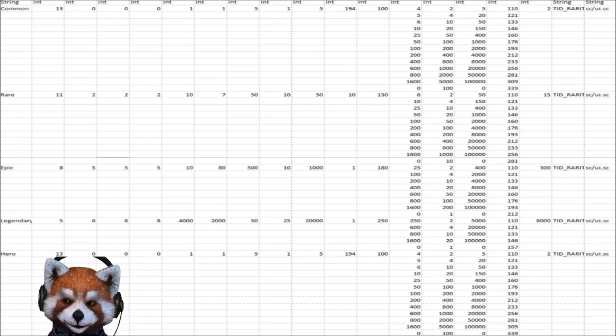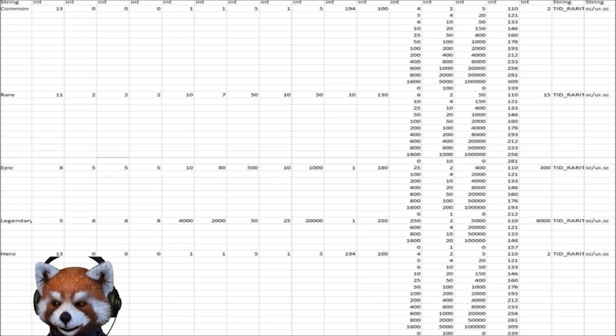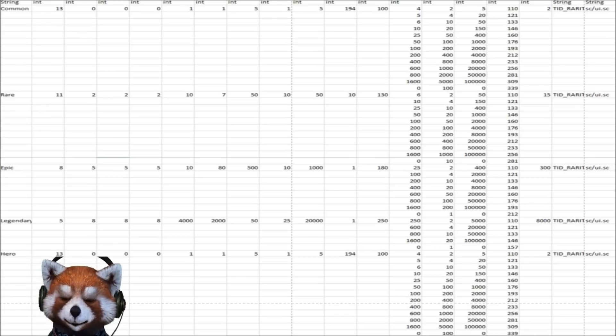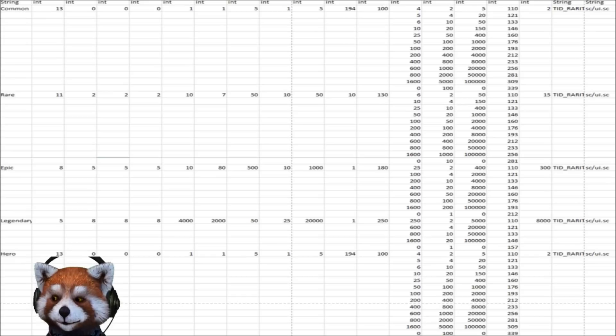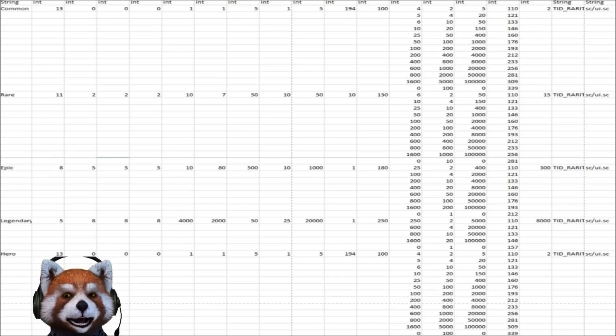The first thing I want you guys to check out is this CSV file in Excel that has been extracted from an APK file. This is a list of the card types in the game — common, rare, epic, legendary — and if you look at the bottom, we see a new string has been added called 'hero.' Interestingly, this new hero type card has the same exact values as the common card values.